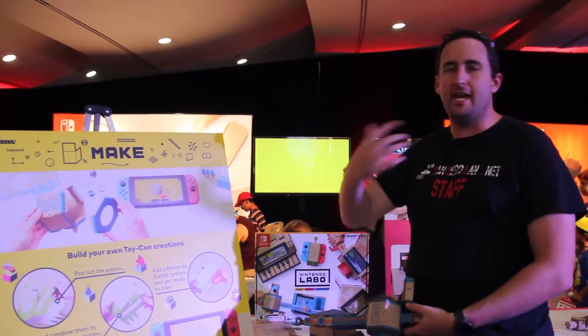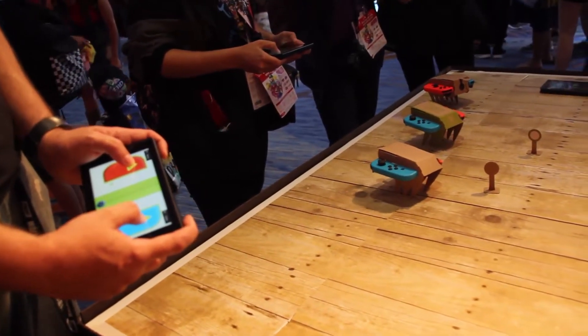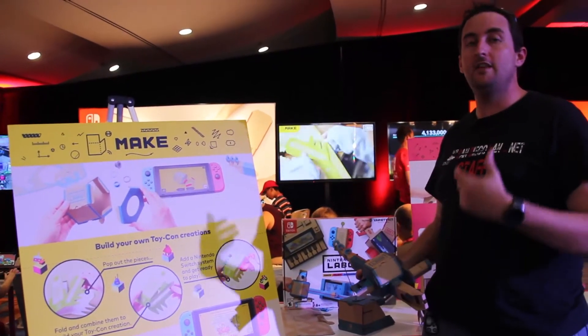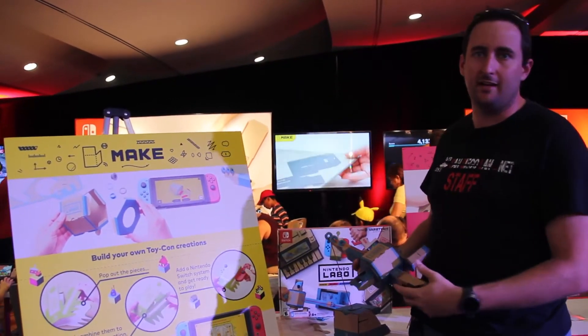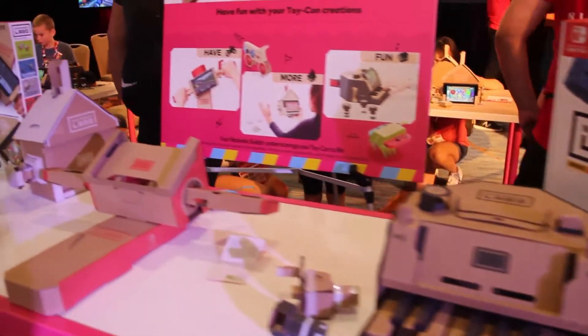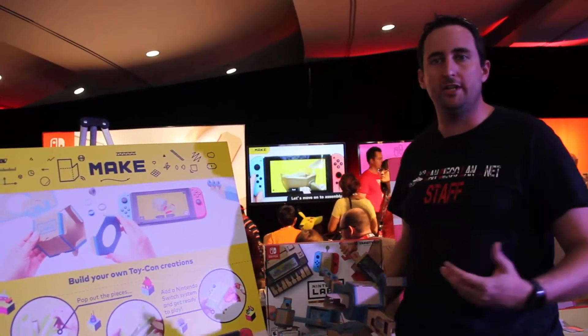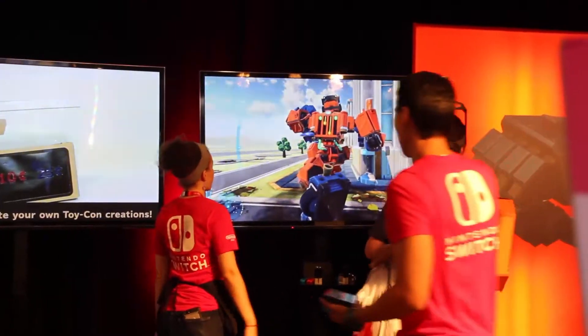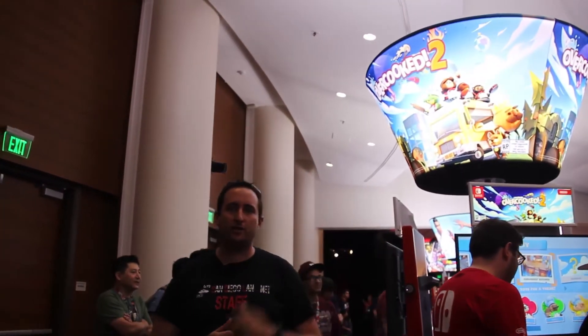This is Nintendo Labo — a new creative way for kids to not only play with their Nintendo Switch but create real life things in order to get into the game. It allows you to make things, learn how to use the game, and then make your own devices from what you've learned. Kind of like Lego bricks, you can make what's on the box or take those parts apart and make something entirely different. They really encourage learning and building, and how you can use your Switch and the sensors within it to come out of the game and into real life — it's really cool to watch kids play with these real life toys.